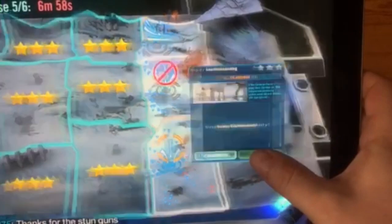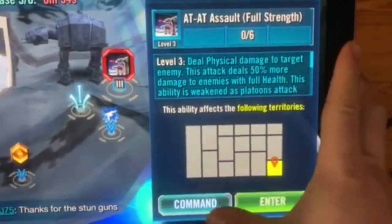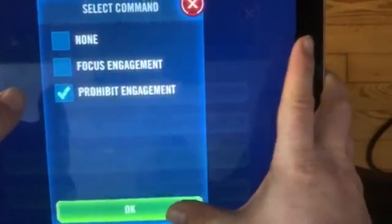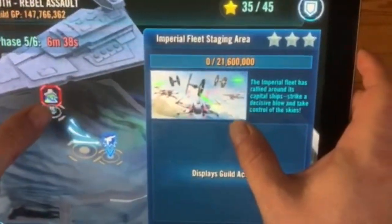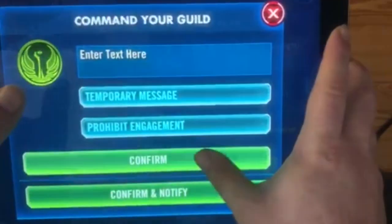The first thing you want to do for territory battles is go into the platoons and shut them down, so as soon as battle starts people aren't starting to add things. You want them to wait till after you finish with the bot. That's step one.